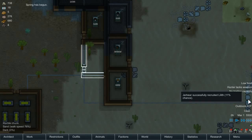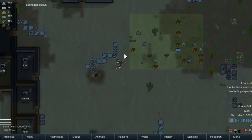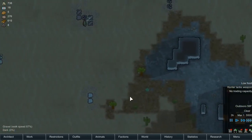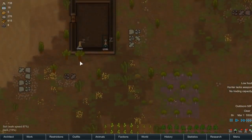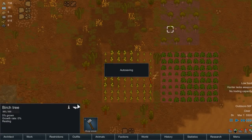Spring. Hello, Spring. Welcome. Wow, Lilith, you're getting to work. Just like three days ago in the game, Lilith was raiding me. Where did she go? Did she run away? Oh, bed. Right. With the doggy. 5% grown, growth rate 0%.